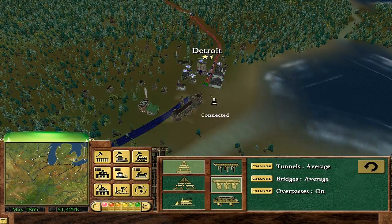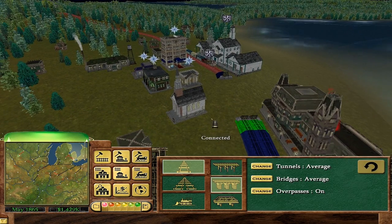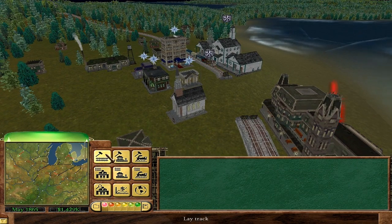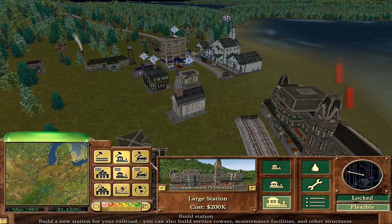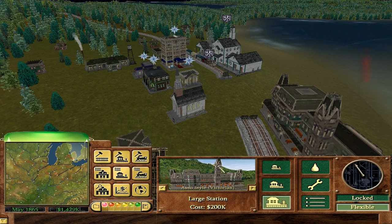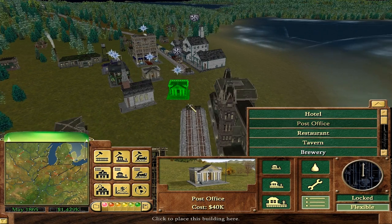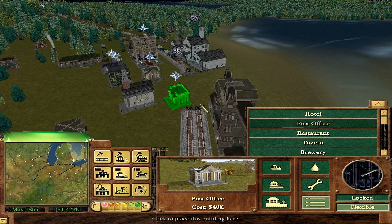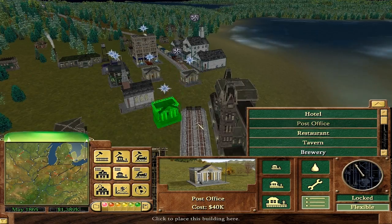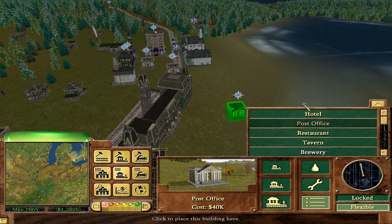Just in case they try to connect — I wonder if the AI is smart enough to try to build a track between those two. I bet I could do something rude here and block them. I've got all those buildings in the way, but what if I plunked a post office right there — just right in the middle, right in front of their track? There you go. So we've got two post offices. What do you guys think? Is that clever or what?